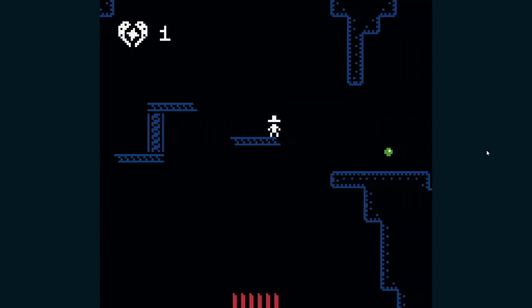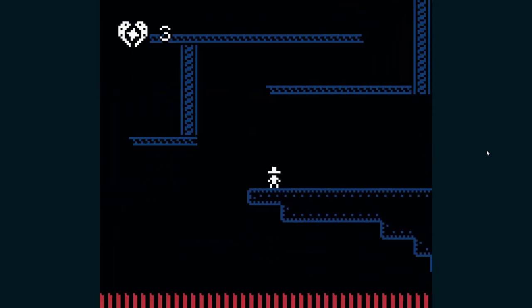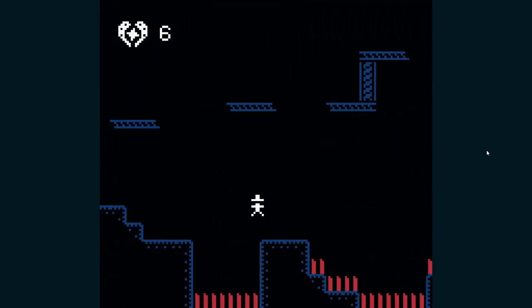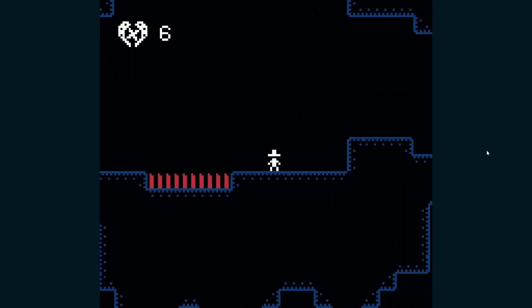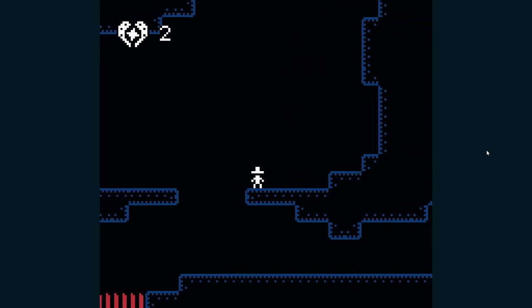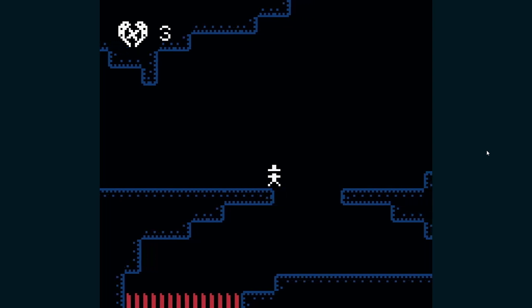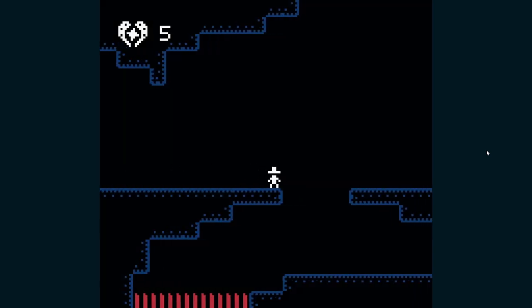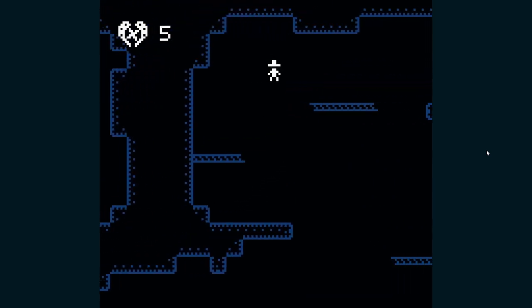I think the pixels at the edge matter here. There's coyote time where you're hanging off the edge slightly, but I'm not sure how useful that is when you want to fall. Let me just test where the edge actually happens.